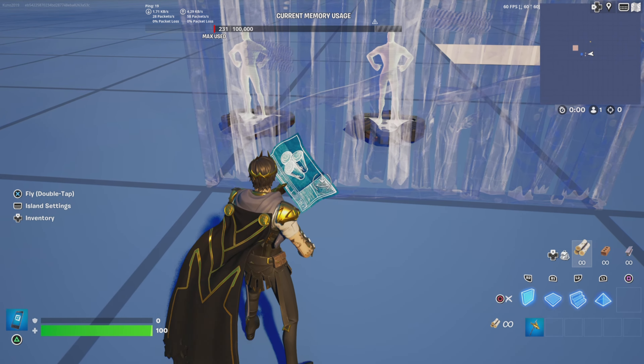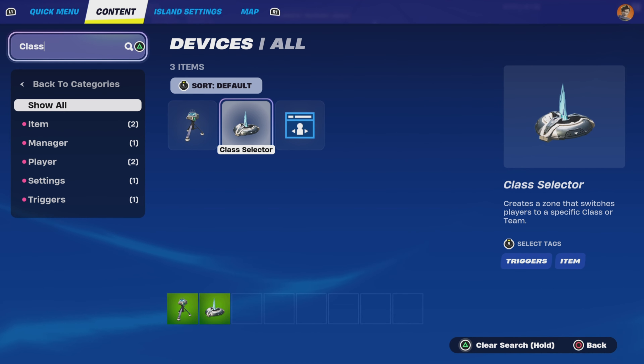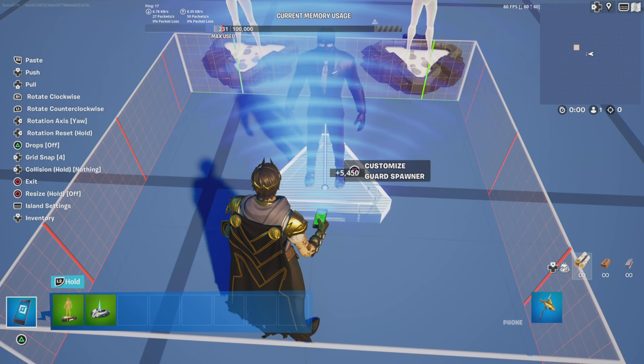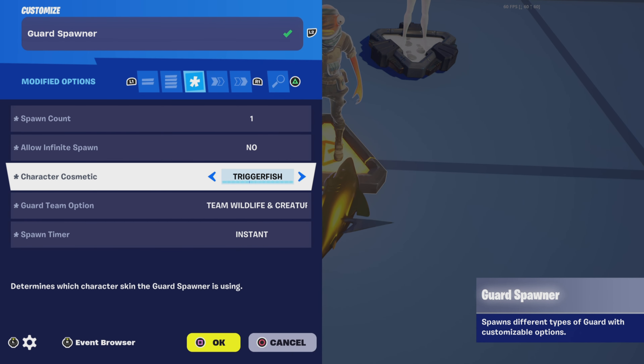So up first, what you're going to need is a guard device. I'm just going to quickly grab a guard device and once you have your guard device you're going to place it down just like so and copy these settings: spawn count one, allow infinite spawn no, character cosmetic triggerfish.